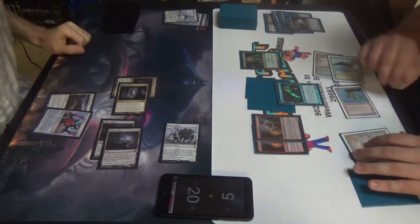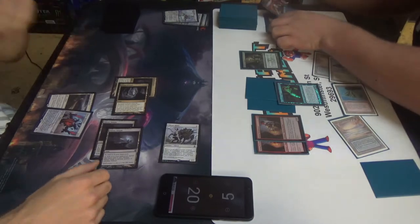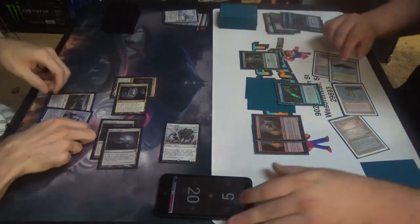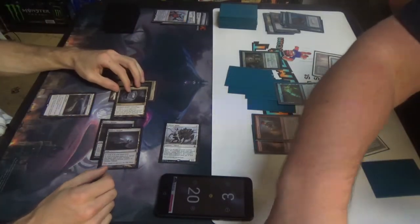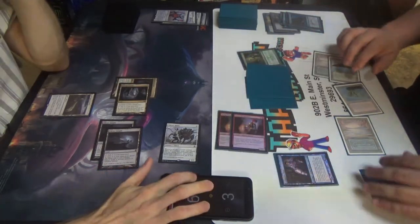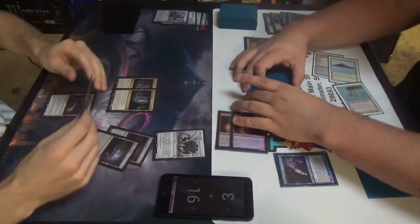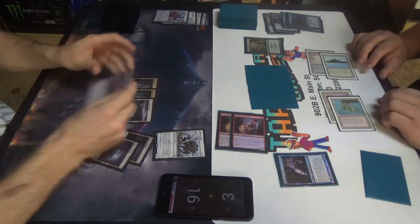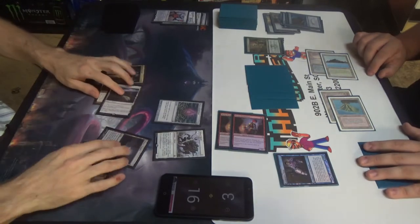Snapcaster Mage — going to target the Thoughtseize. Matter Reshaper, two triggers. I'm going to move to combat, hit you for four. Top deck mode? Engaged. Grounds? Sure. We're going to tap these two. Tapping the Lance. You should tap like this and leave Grounds open in case I have a Snapcaster. That's true — one card, but still should respect it. Because you never know.